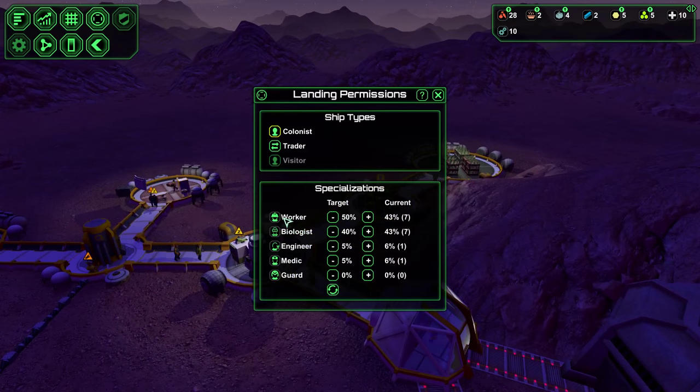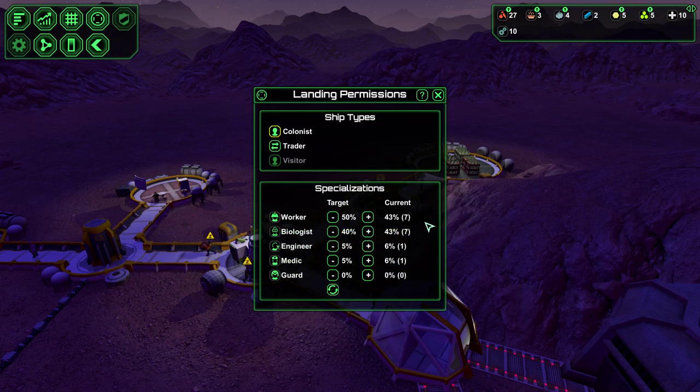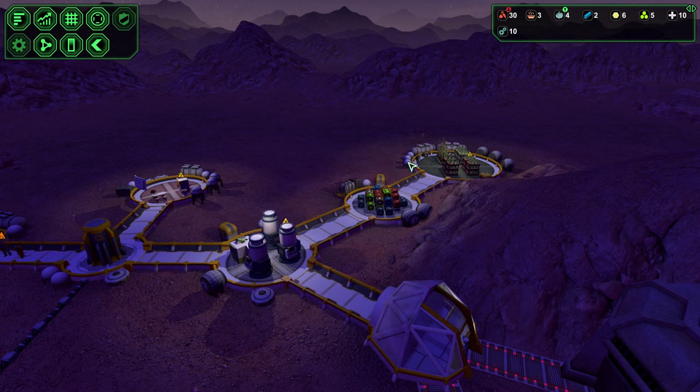The main reason I focus on workers and biologists is that workers generate your raw materials for building anything. Biologists generate your raw materials for feeding your populace and also the raw materials for building interior buildings. So those two are your resource generators. Engineers don't generate resources — they build stuff. Medics don't generate resources other than making medical supplies — they really just take care of people. Guards just protect you. So really you need a lot of workers and biologists early on. That's your primary bottleneck in my opinion.